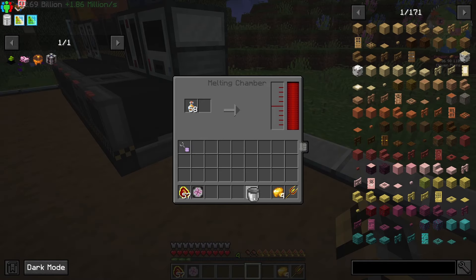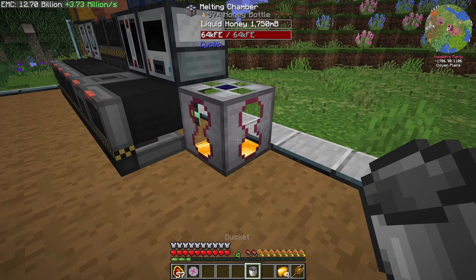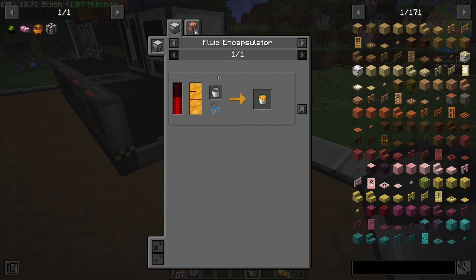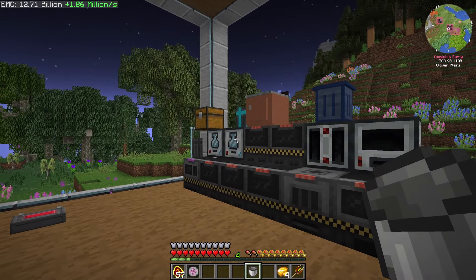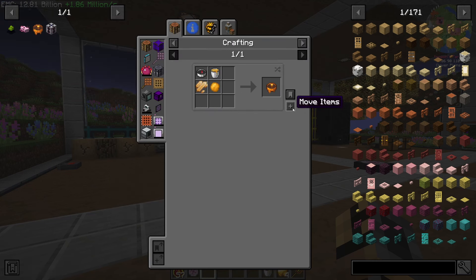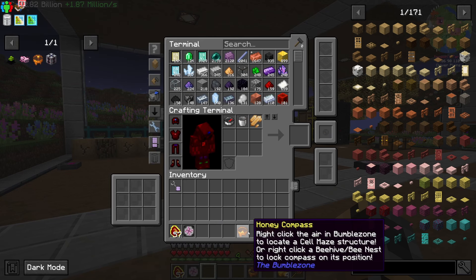I'd like to get the honey, but it's got to be pumped out to something, right? A fluid encapsulator — I'm sure I have one somewhere. There it is. We'll use whatever energy is in there to get our thing, and we should be able to go ahead and make ourselves a honey compass.